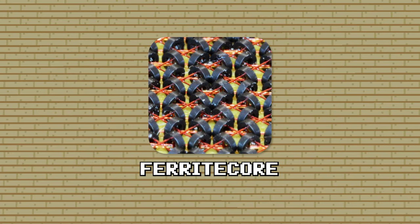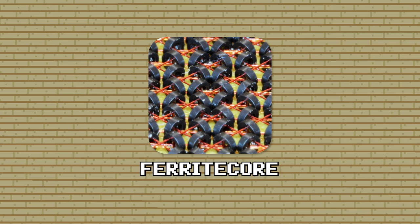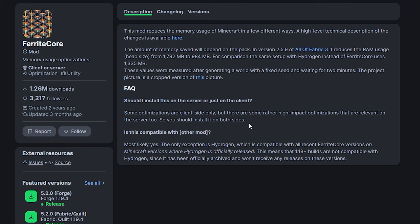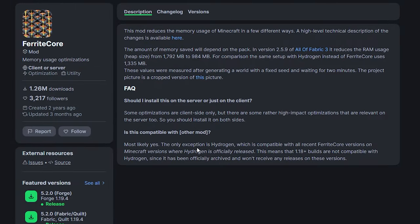Next up, we have Ferret Core. Very straight to the point — it reduces the memory usage of Minecraft. By default, Minecraft uses quite a lot of RAM, and if you have a PC that doesn't have that much RAM, that can be extremely frustrating, especially if you want to have Discord, Spotify, or Chrome open on the side. Ferret Core will optimize your RAM usage and make it so that your Minecraft uses less RAM. It doesn't matter if you're running a high-end PC or not — optimizing the game even more is always a great thing, so I would highly recommend installing Ferret Core.